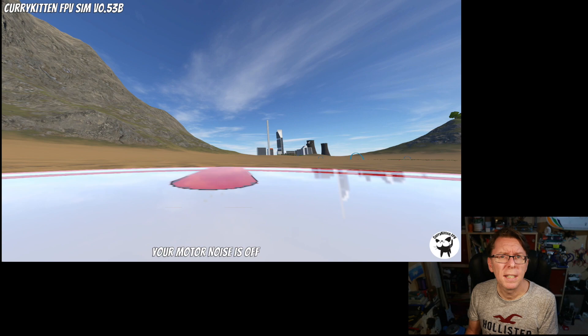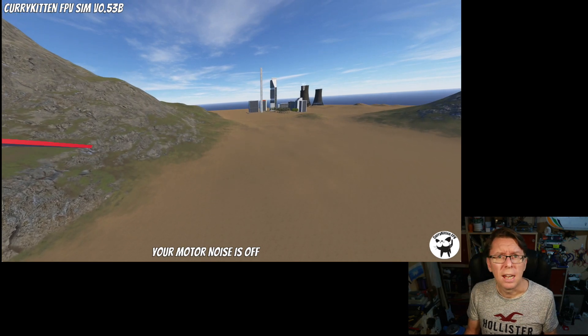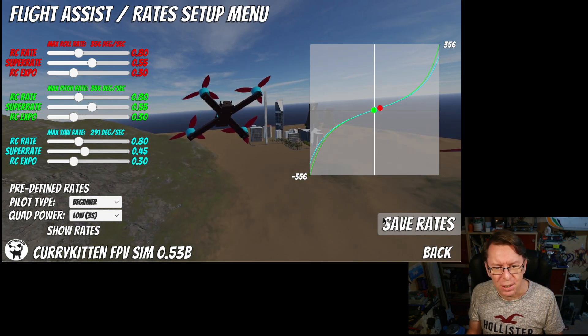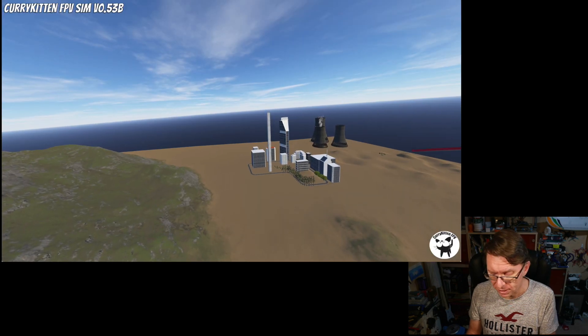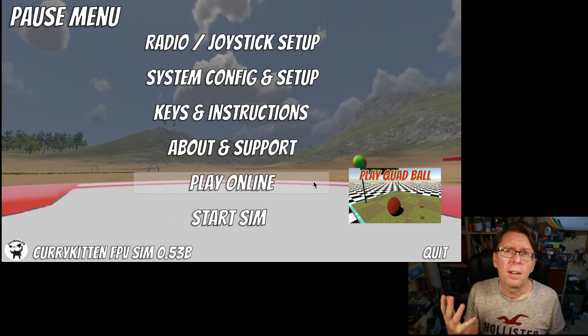If we say we want beginner and quad power low and hit 'show rates', it will load the rates in. You can move stuff around to your heart's content but nothing happens until you say 'save rates' - at that point the rates are saved. One thing to bear in mind: if you're playing the online game and flying around and you want to change your rates by hitting A, because the game doesn't pause you will carry on flying. So the way to do it is probably when you're just sat on the ground.